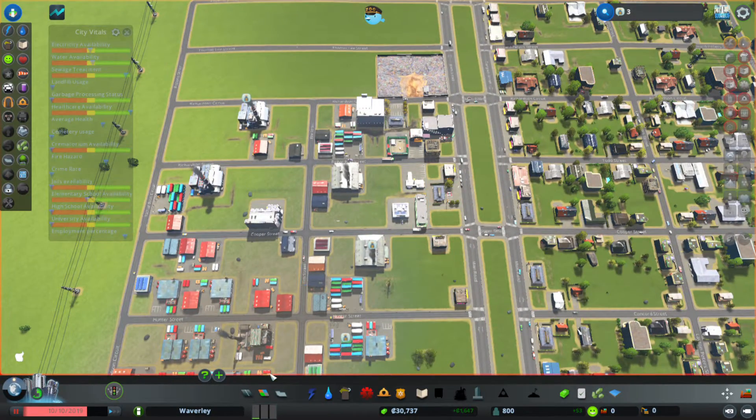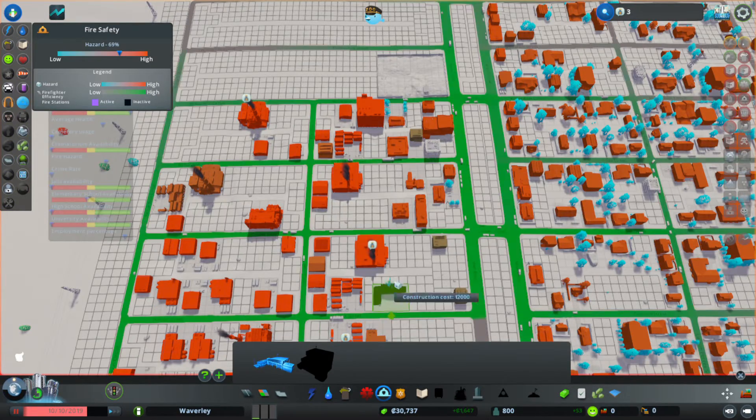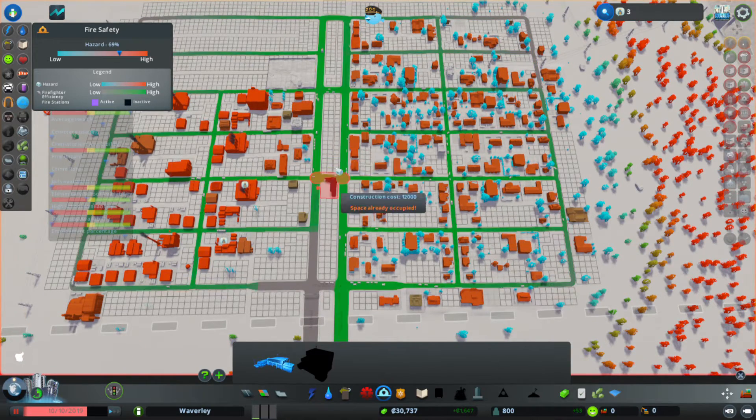I'll just put in a fire station and a police station. Do I want to put them in the middle like that? That could be good — just for now anyway. They'll get moved later when this whole area gets redeveloped.